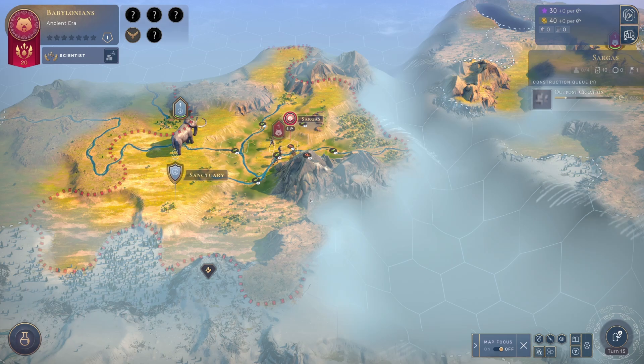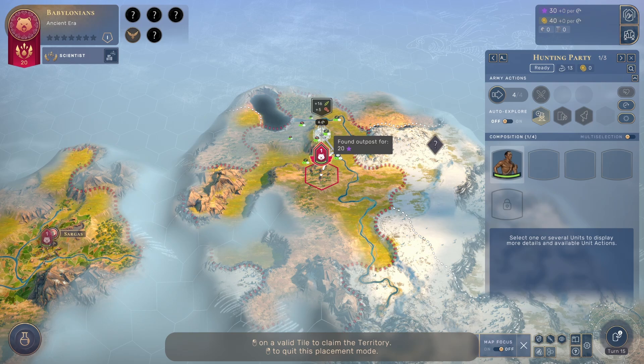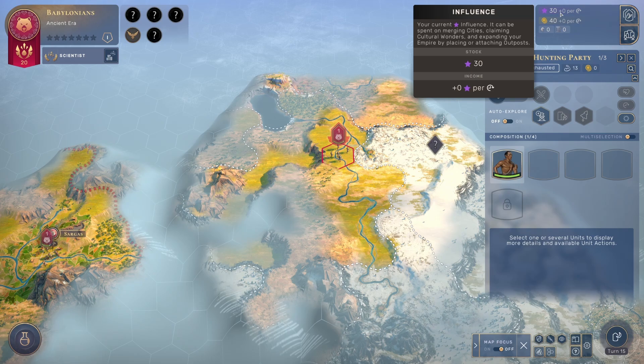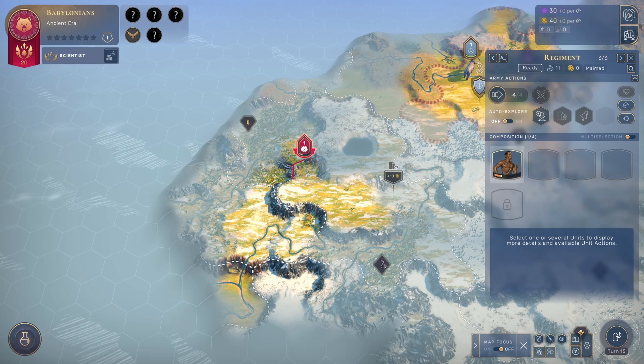We can claim more territory immediately after if we have influence. This is one of the most important uses of influence early in the game — you use influence to claim territory. Starting an outpost here will cost 20 influence. We got 30 from curiosities, which means I can start another outpost basically right away. If I wanted to claim this unknown strategic resource right now, I could grab that territory.